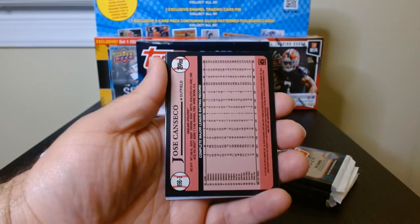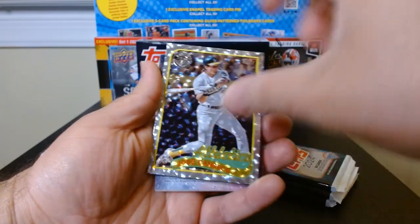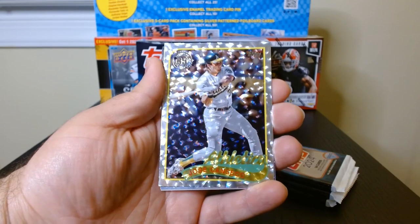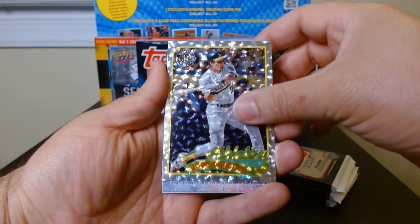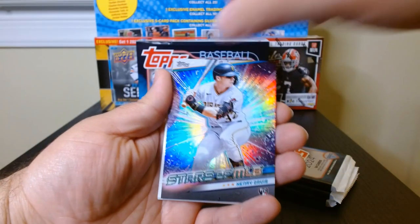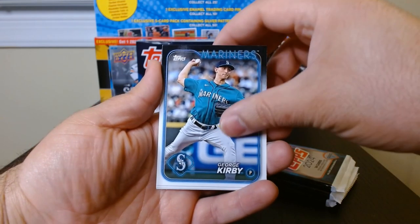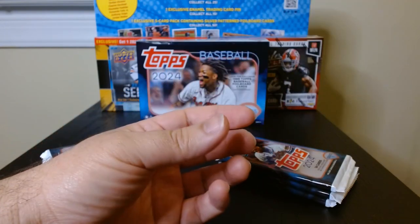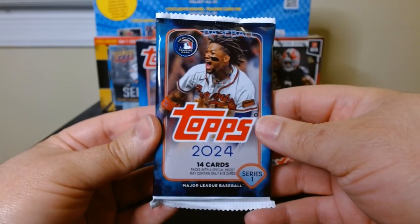We'll take a numbered card any day. And we got Jose Canseco — the legend — it's the foil 35th anniversary. I will definitely take that. And if there's steroids involved, even better! Then we got Henry Davis on the Stars of MLB, which are in every pack, and a rookie Jordan Alvarez. Nice start — already got a numbered card in our first pack.